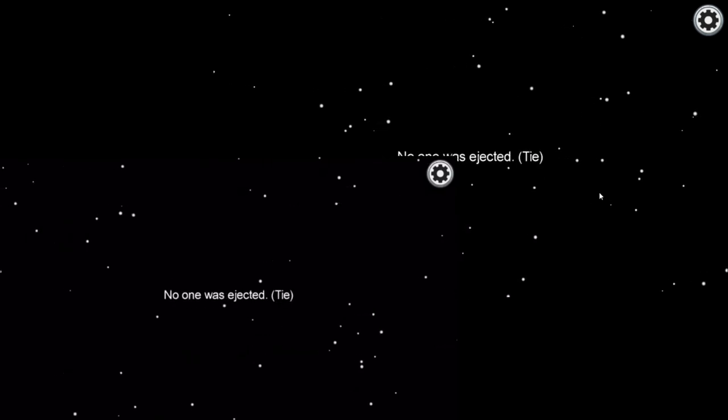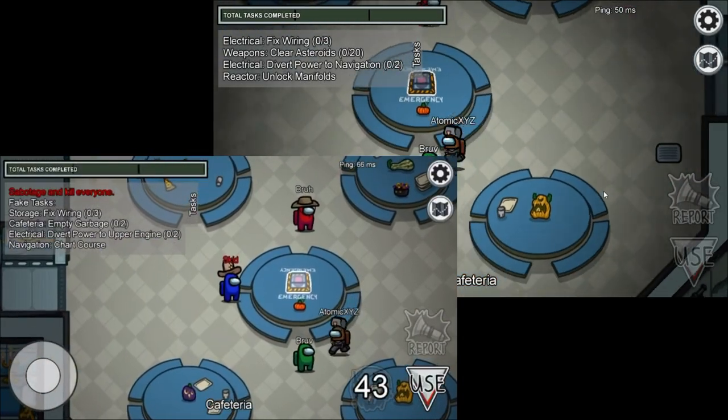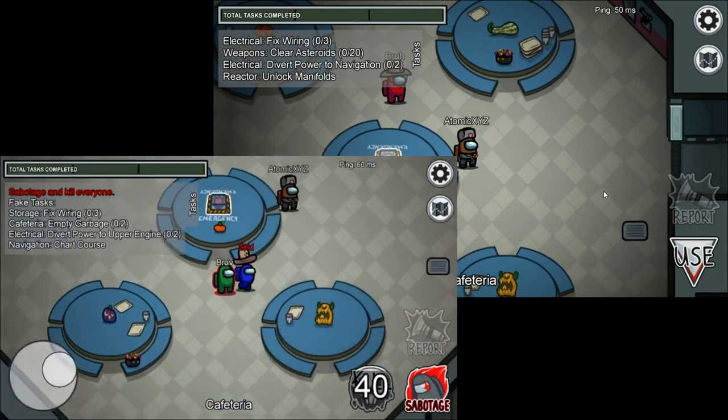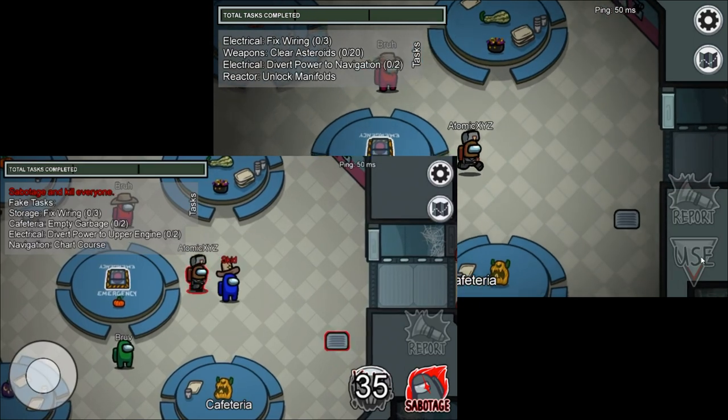When we respawn, we will be invisible on the other player's screen. As you guys can see, you cannot see my player at all in the top right screen, but I am obviously moving and I'm standing right next to him, and you cannot see him at all.